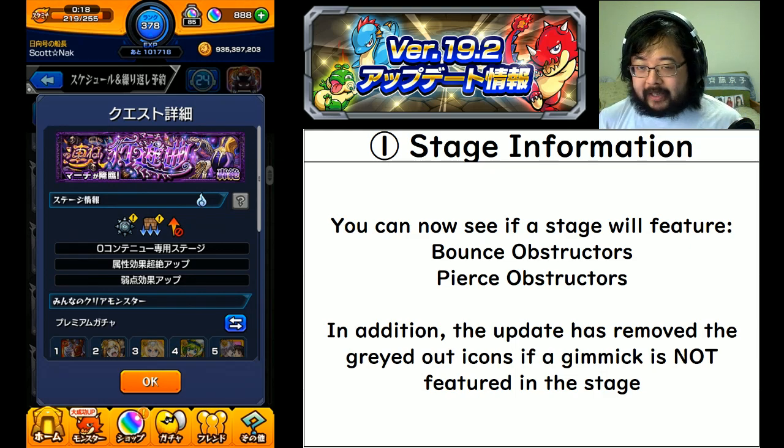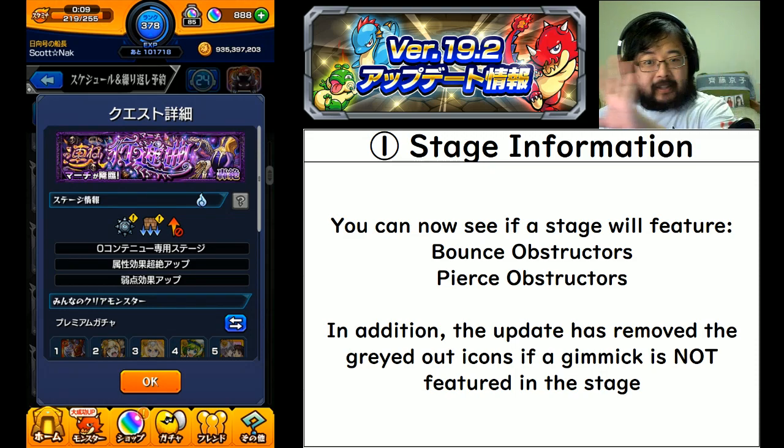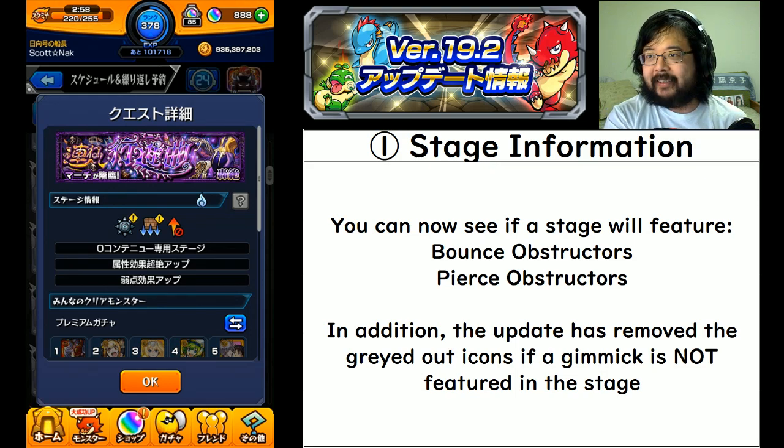Pay attention to that if you happen to be colorblind. The update has also removed the icons if a gimmick is not featured in the stage. Before, it had everything in a row but the ones that weren't applicable were just grayed out - that's all gone now. You'll only see the icons that actually apply to that stage.